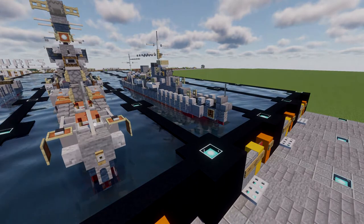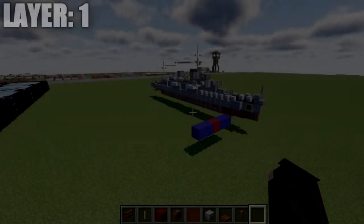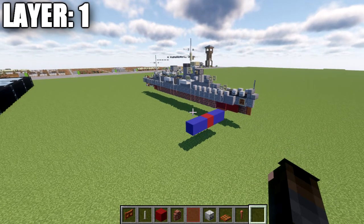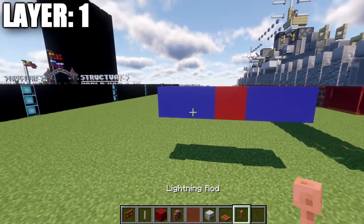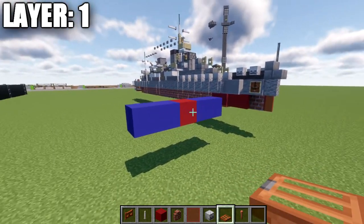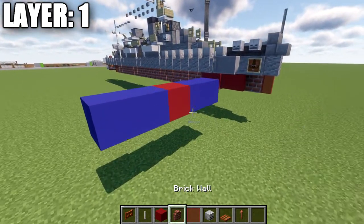Let's move into the tutorial by beginning with our first layer, layer number one. Before we jump in, I want to mention that if you're building this in the water, you need to make sure you build layer one at the correct height. The red concrete represents layer one, and the blue concrete represents where the water level will sit. You want layer one exactly level with the water to make sure everything sits smoothly.